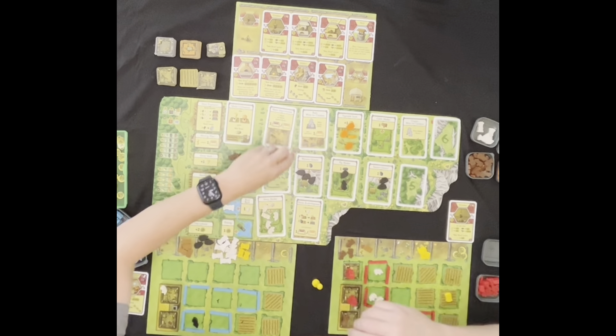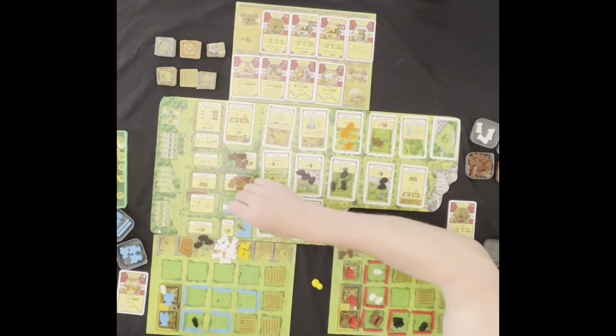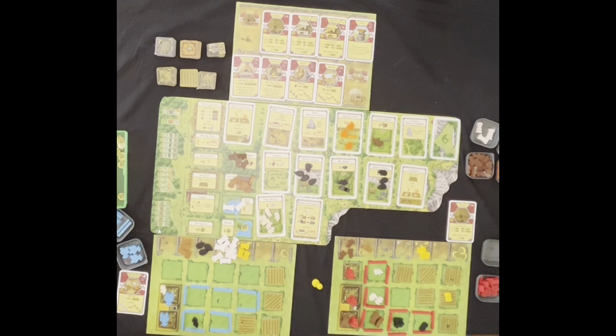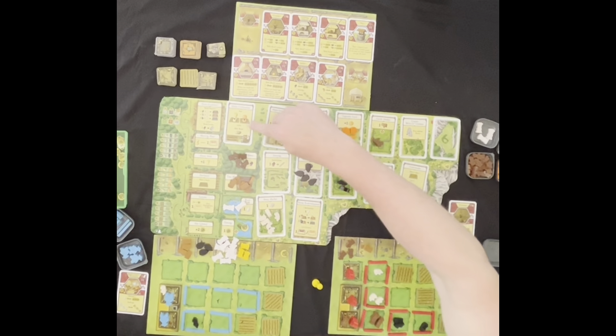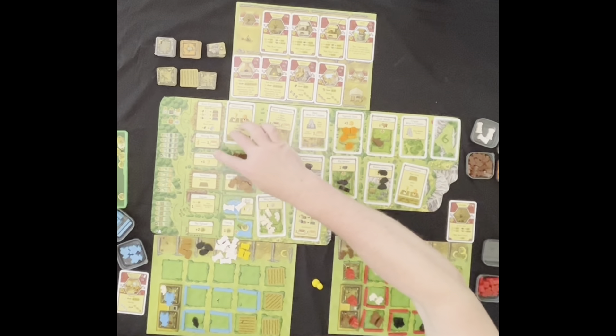We flip over the next card and refill everything. Nobody got wood that round. Clay, food, stone, and vegetables all need restocking — nobody's eating their vegetables. A cow needs to go out there too. Now we've got another spot opened up: cultivation — you can plow one field and sow in the same action, so you can do two actions in one right here. And we've got a harvest coming up.